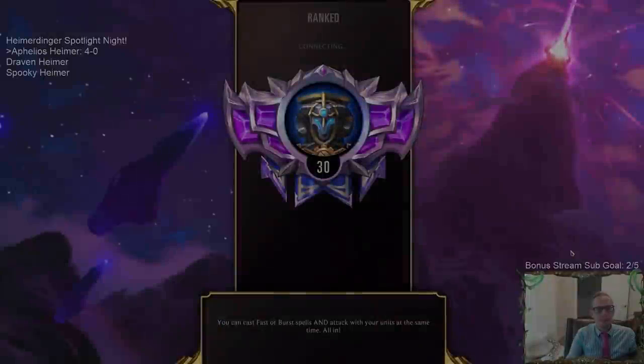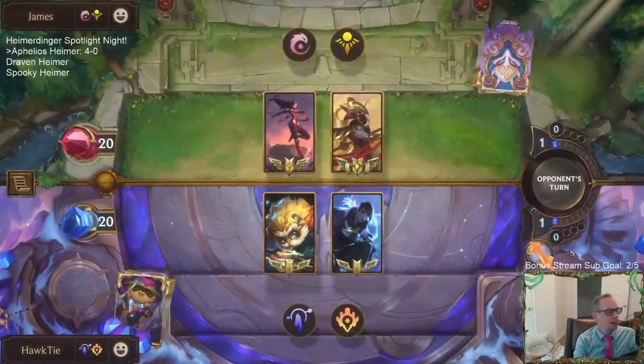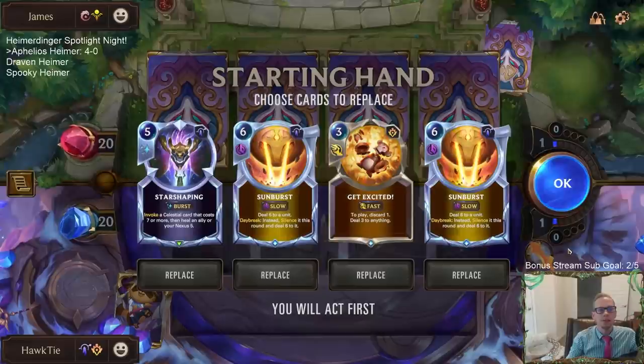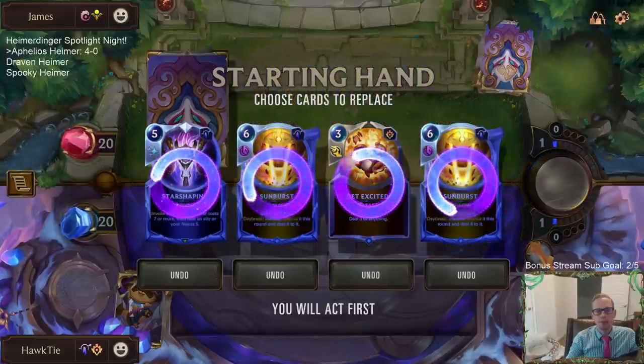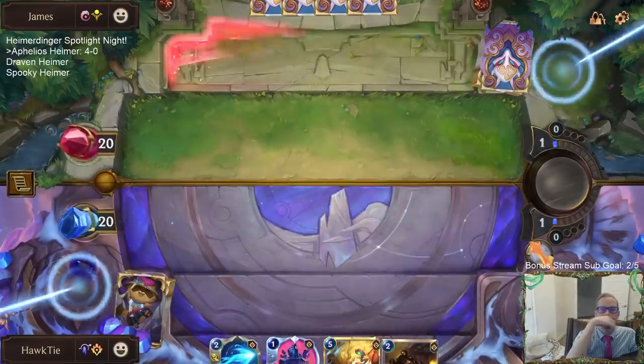Alright, we got Aurelion Sol Azir. People think Hymer and Aphelios are two of the worst champions? No way — they get so much free value. Both these champions are good. This hand, however, very poor.